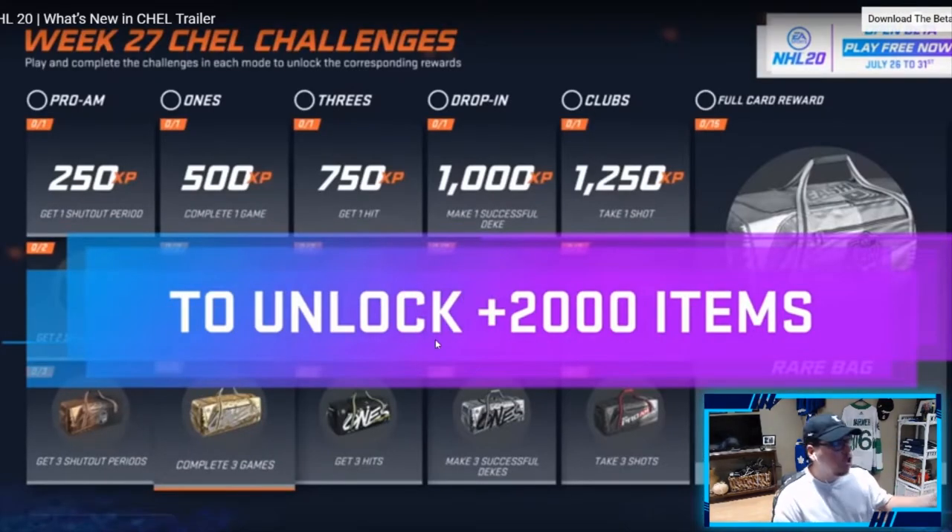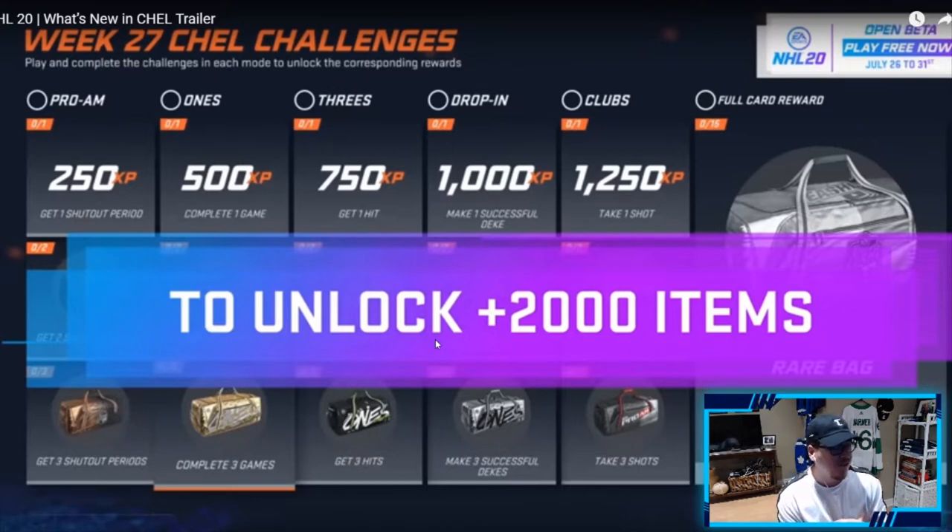Let me pause that. Looking at the weekly shell challenges: get one shutout period is 250 XP, complete one game is 500 XP. Doing these gets you bags — get one shutout period you get a bag, complete three games you get a bag, get three hits you get a bag, three successful dekes you get a bag, take three shots you get a bag. It looks like it's much easier to get bags this year, which is fun. It's always fun opening up bags to unlock things to customize your character — very cool that they added that in.